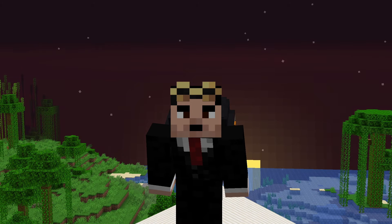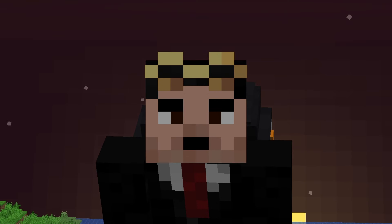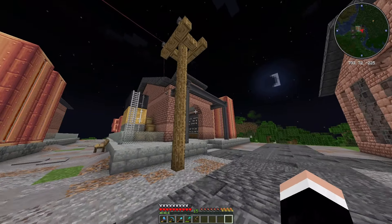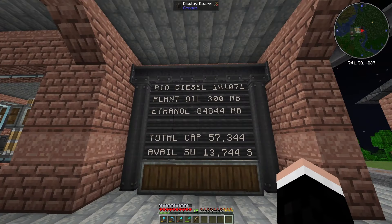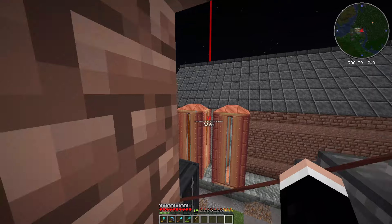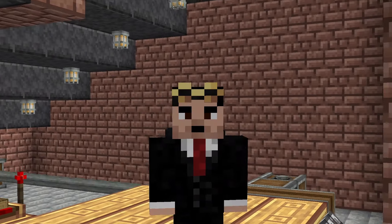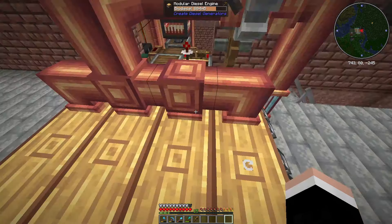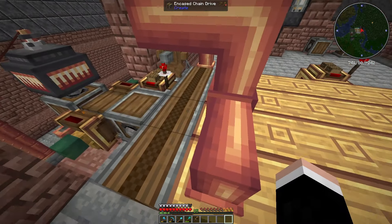In the last episode we built this and also this. In between episodes I've been busy. If you've been a long-time follower of the series you know this building — basically it's a biodiesel factory, and it's responsible for powering the entire factory district. So you're telling yourself, why are we here? Because I did some things that needed to be changed.